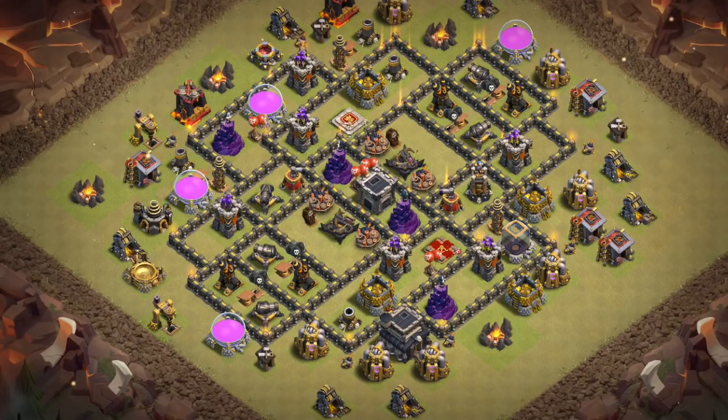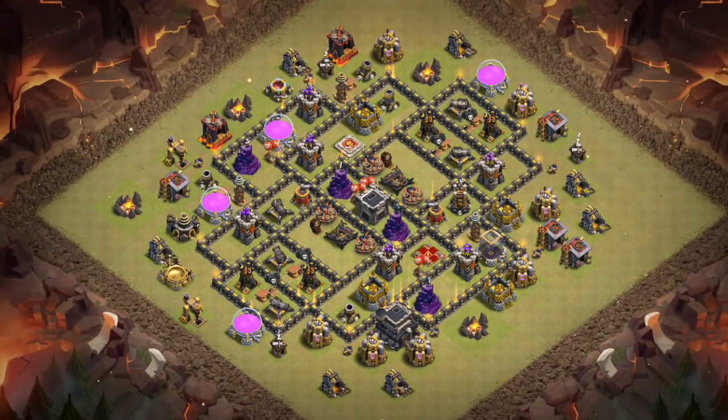Then you fill in the defenses and those high-HP buildings like storages and the Town Hall. Those can be adjusted, as can the walls, based on how the buildings are lining up. Then you put the traps in — including the Teslas, giant bombs, spring traps, and air traps. Finally you fill in the trash buildings. Those are my five steps. I'm gonna walk you through them in this specific base, and after this video you should be able to apply those steps to any base you want to build, Town Hall 9 or Town Hall 10. Let's get started.